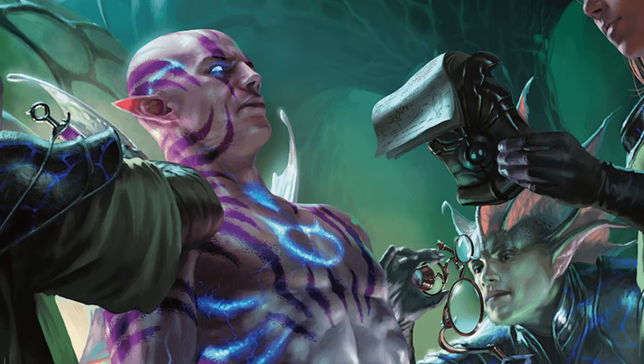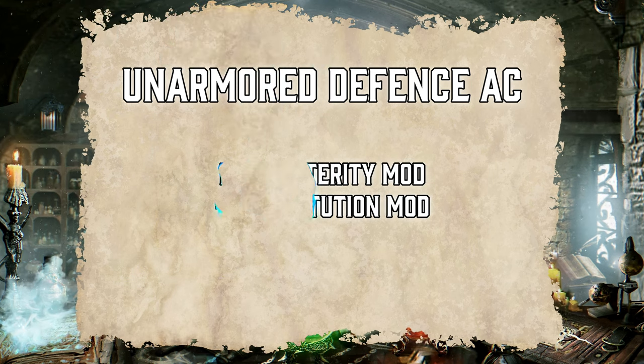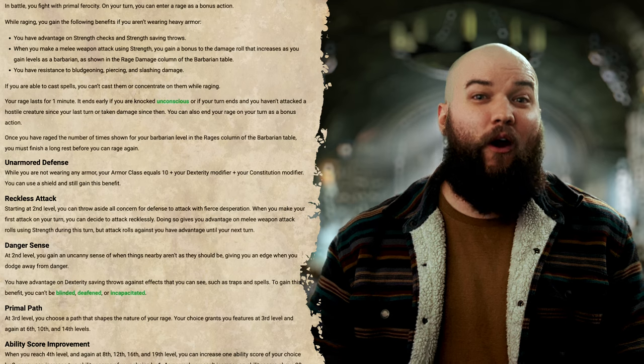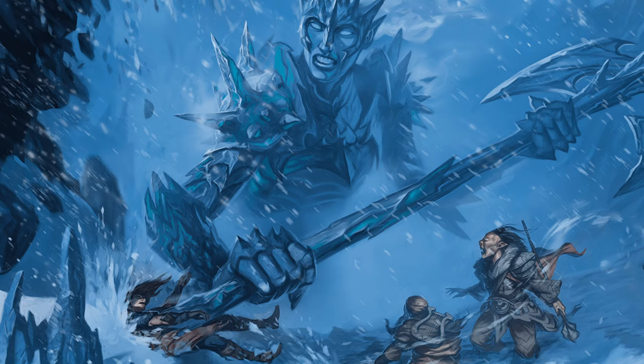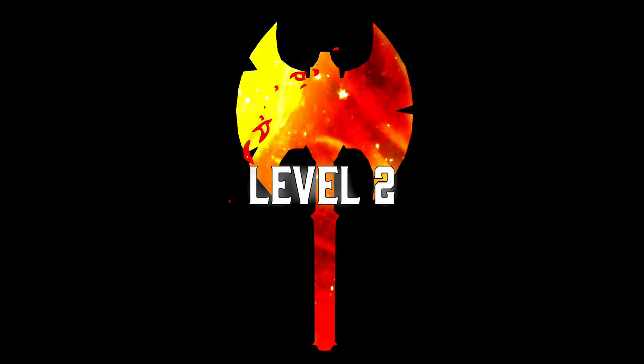Still at just level 1, you'll also get your Unarmored Defense feature, which is way better than the monk's version of this ability, by the way. You'll get an armor class equal to 10 plus your dexterity modifier plus your constitution modifier, so long as you aren't wearing armor — and you can still use a shield. It's not uncommon for a barbarian at this point to already have an AC of 18, and even if your enemies do manage to land a hit, you've got resistance and a ton of hit points to spare as you rage on to level 2, where we go on the offensive.